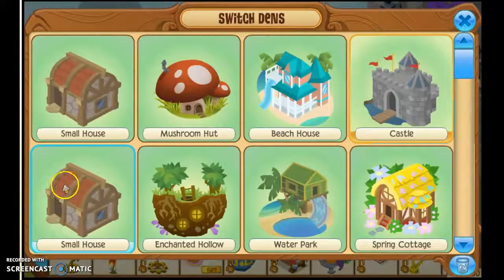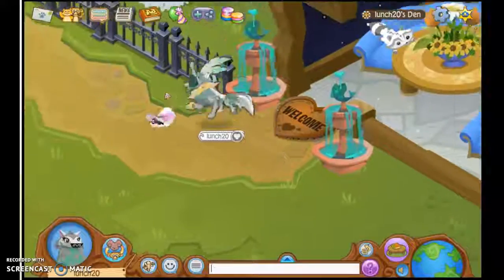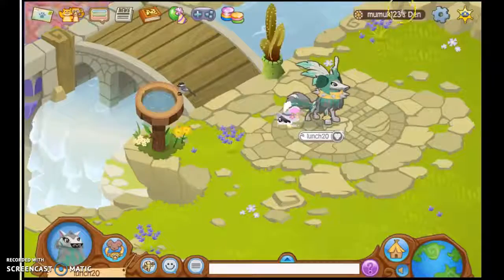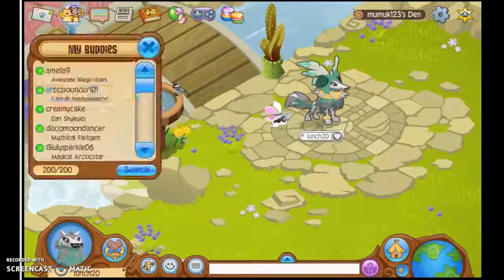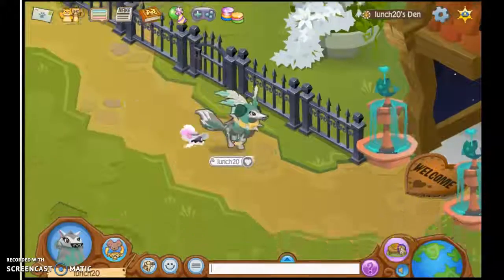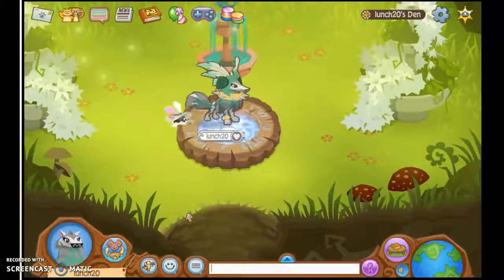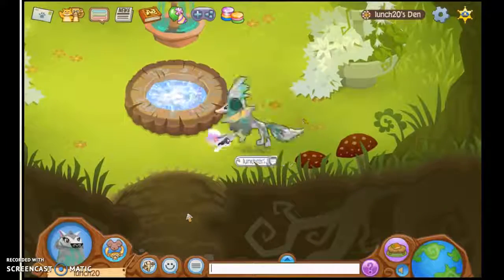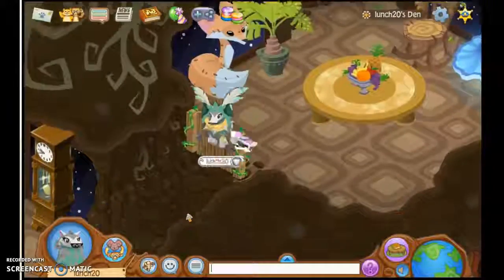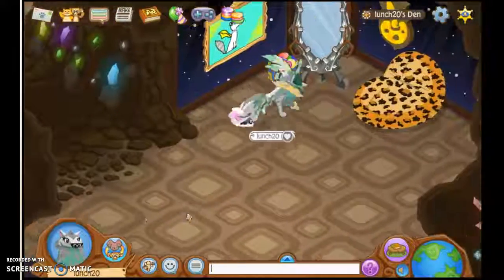The next den is this small house — this is the one I haven't shown you. This portal goes to my friend Mark123's den. We're going to go back to my den and go to the Enchanted Hollow. This portal also goes to Mark123's den I'm pretty sure. And then I have a room in here, a room here, and this is my masterpiece room.